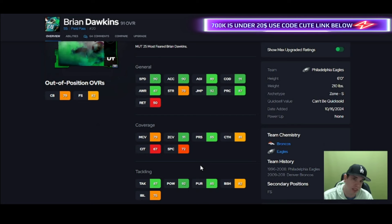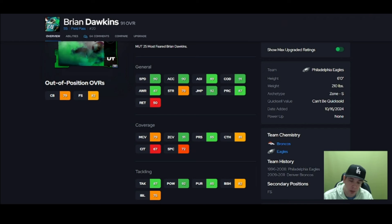Guys, it's easier to run your safeties in zone and maybe your cornerbacks in man — cover two, something like that. It's a little more difficult finding elite safeties who are great in man, so just keep that in mind. That was my list — I didn't waste your time. Hit the like button, subscribe if you're new, go help somebody today, be kind to everyone.